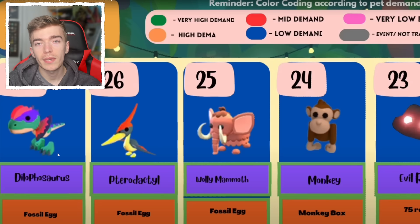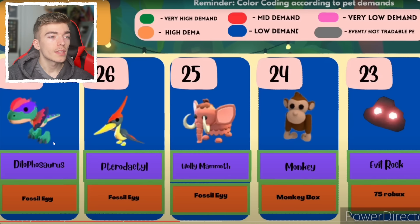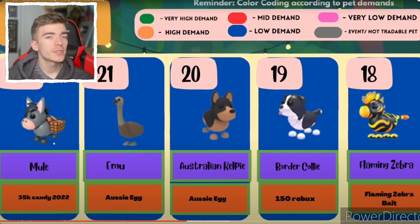Adilophosaurus — destroy me in the comments for my lack of dinosaur knowledge. The evil rock is number 23 and that's a Robux pet. What is worth more than an evil rock? A mule, emu, Australian Kelpie, Border Collie, and a flaming zebra. It was a cheap Robux pet, but I didn't think a flaming zebra would be worth more than a Robux pet — that's definitely interesting.